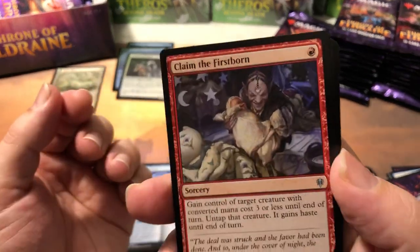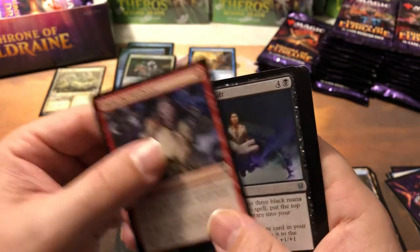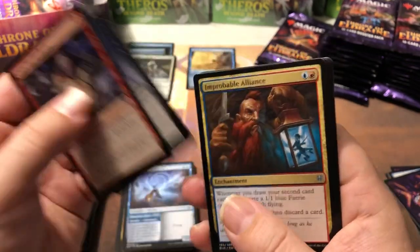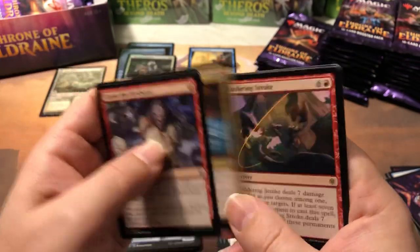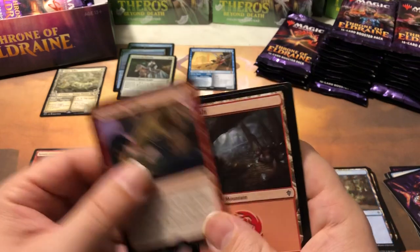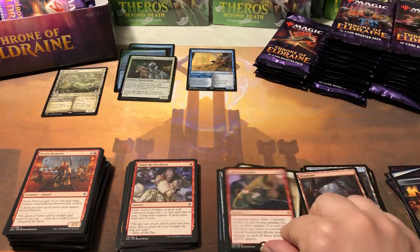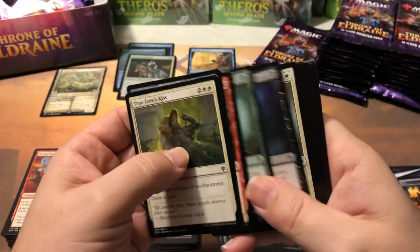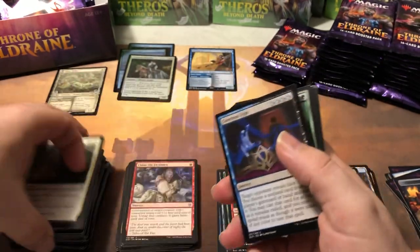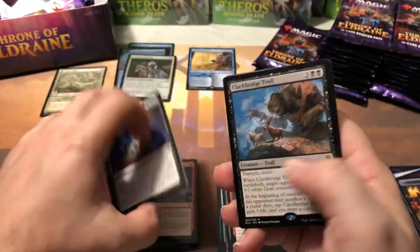Could have been a foil Brazen Borrower, but hey — that would have paid for half the box. Claim the Firstborn next — a lot of people don't like steal effects, but personally I kind of like adding insult to injury. Improbable Alliance — great card for sealed. I don't know if it'll really make its way into standard. Sundering Stroke — pretty sure that one's not worth anything. 33 cents — seven mana is a no-go unless it's doing something really awesome, and seven damage isn't awesome enough.